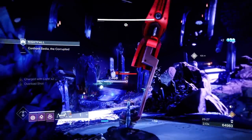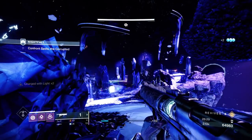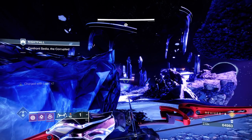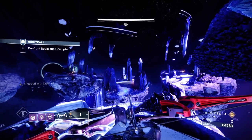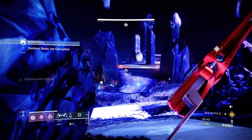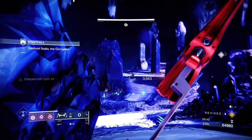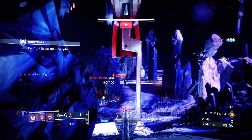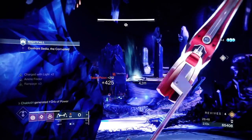Always pay attention to your kill feed in the middle of the screen. A Knight might go into cover and you think where is he, but he may have fallen off the map. Knowing that, keep an eye on your kill credits. Whenever you're running away from an add or you've Witherhorded them, it's nice to know you've killed them while you're busy avoiding the boss — it gives you that kill confirmation.